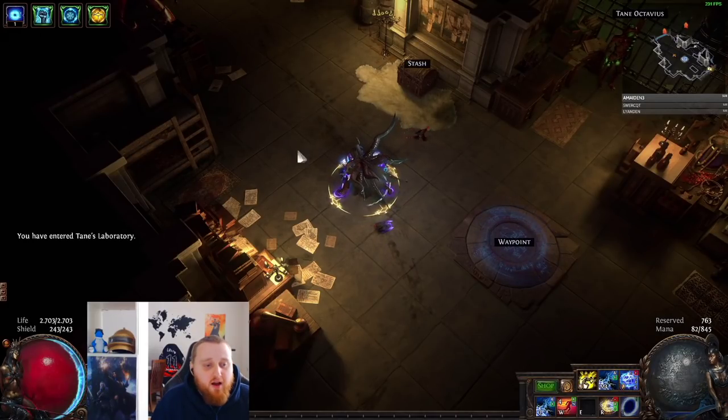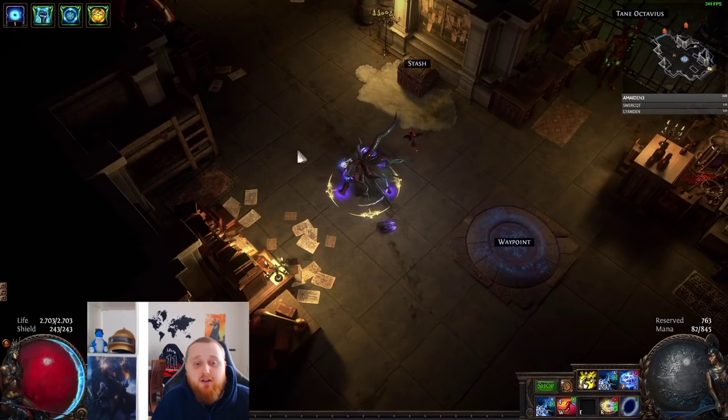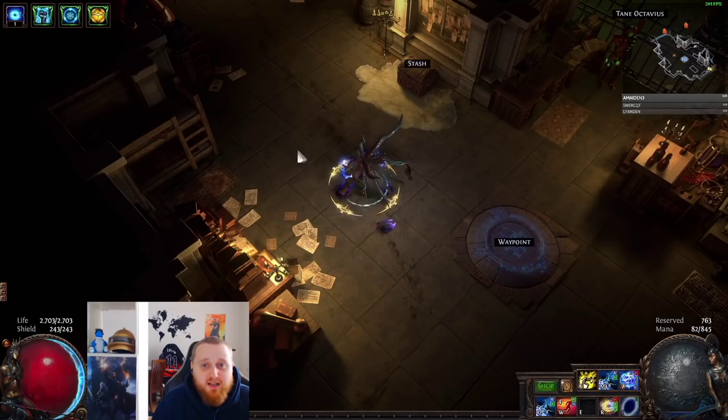Hey guys, it's Larsen here. I've had a lot of requests on how do you make a good Storm Brand Assassin feel good on mapping, but I cannot afford a Headhunter. How much does it cost? What do I need to do to make it feel good? This is what I spent on the build — a budget of around 30 Exalted Orbs when I made this video. Could you do it for less? Possibly, but this is what I spent to make it feel really good for mapping.